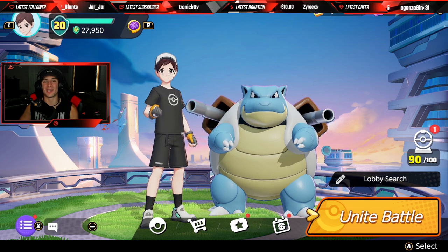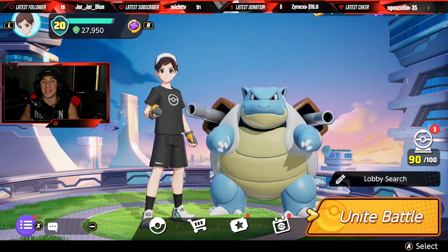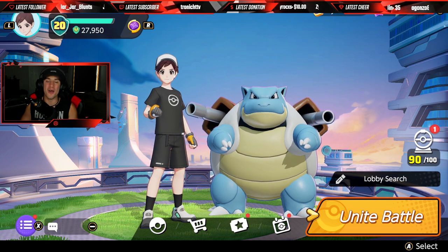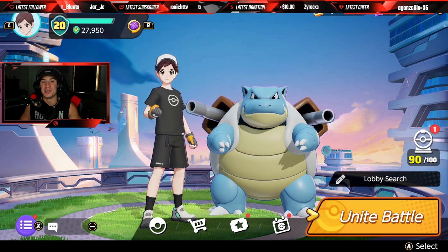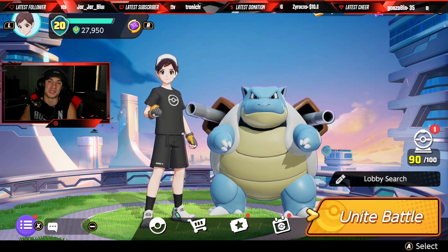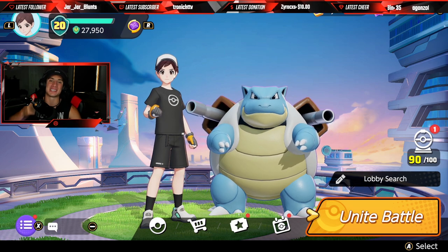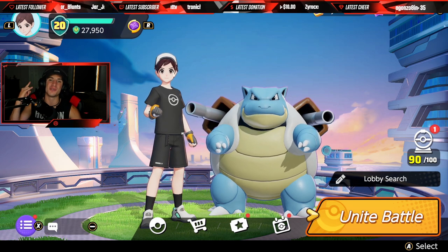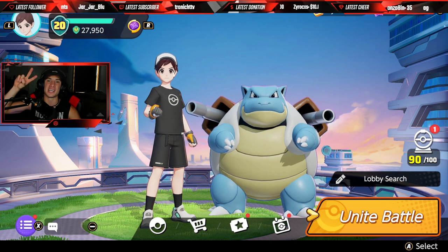That is how it's done ladies and gentlemen — absolutely dominated both battles showcased in today's video. I believe Blastoise is the best Pokemon in the game right now — he's seriously broken, overpowered, whatever term you want to use, he's gonna fit that description. If you guys haven't picked him up yet, definitely go spend your 8,000 Aeos coins and get him on the squad. If you enjoyed the content, smash that like button, click that big red subscribe button, and I'll catch y'all in the next one — peace out everybody!